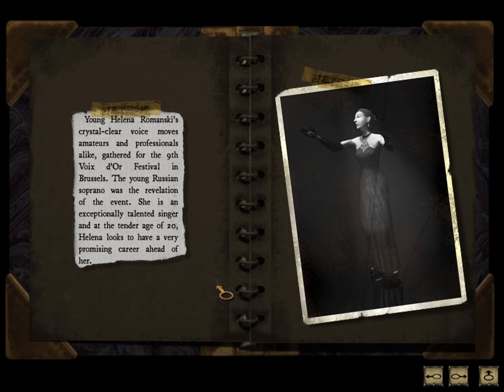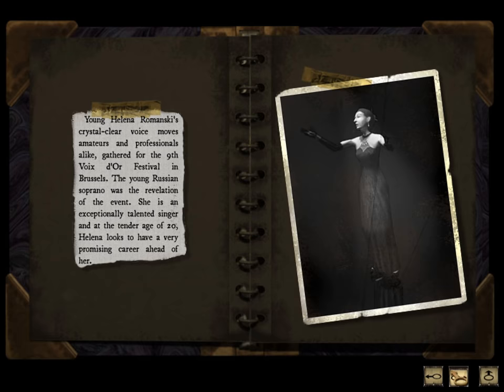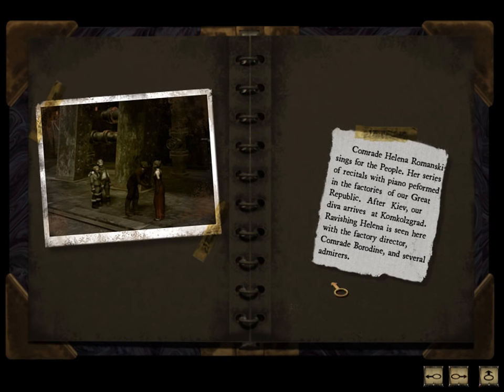Newspaper clippings. Young Helena Romanski's crystal clear voice moves amateurs and professionals alike. Gathered for the 9th Voix d'Or festival in Brussels — the young Russian soprano was the revelation of the event. She's an exceptionally talented singer, and at the tender age of 20, Helena looks to have a very promising career ahead of her. Helena Romanski's finest numbers are collected on this golden disc, millions of copies of which are being sold around the world. The Voice — that's Helena Romanski. I guess that's our guy, who already had his weird headpiece.